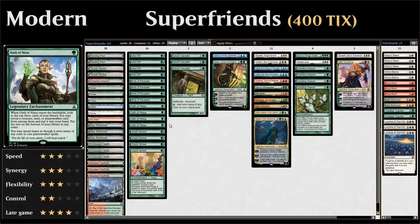We also have four copies of Oath of Nissa, a legendary enchantment that when it enters the battlefield lets you look at the top three cards of your library, choose a creature, land, or planeswalker and put it into your hand. This gives nice card selection for finding missing pieces. Oath of Nissa also lets you spend mana as though it were mana of any color to cast planeswalker spells, helping fix your mana. We're playing a four-color planeswalker deck, so no Sorins or Lilianas in this build.